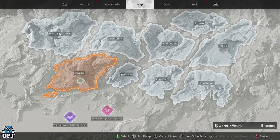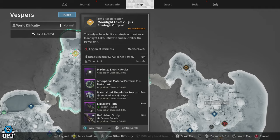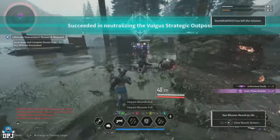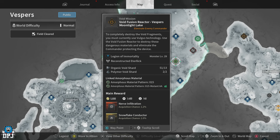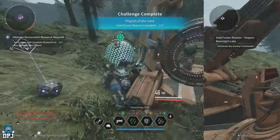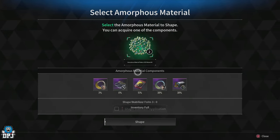For the Lunar Spiral Catalyst blueprint, farm the Zone Recon mission within the Moonlight Lake area on Vespers — it has a 20% drop chance for Amorphous Pattern Material 20. Once you have that, do the nearby Void Fusion Reactor mission. Upon defeating the boss, use the amorphous material pattern and you have a 38% chance of getting the Lunar Spiral Catalyst blueprint. Don't forget you'll need the required materials to start the Void Reactor mission. Once done, go ahead and research the Lunar Spiral Catalyst.